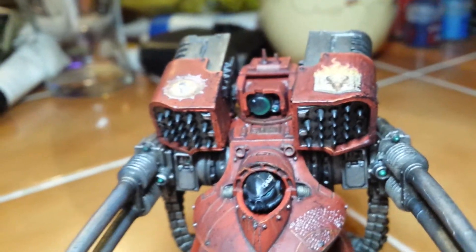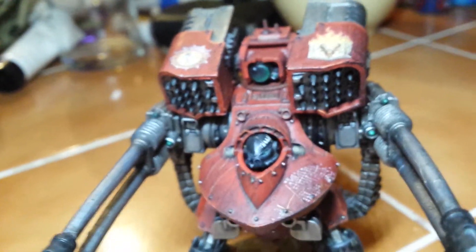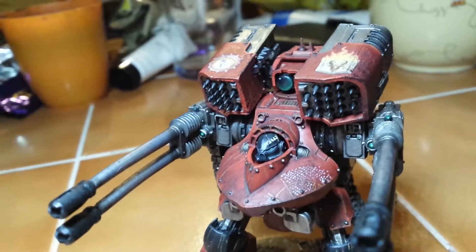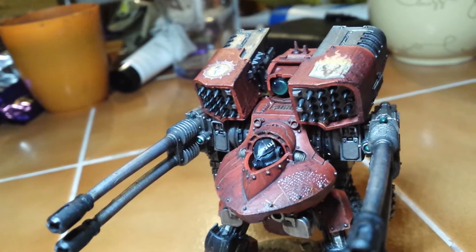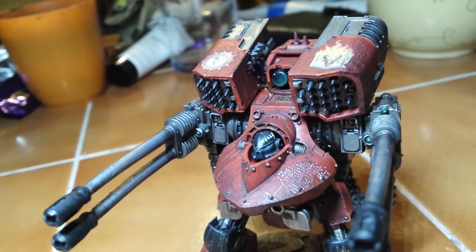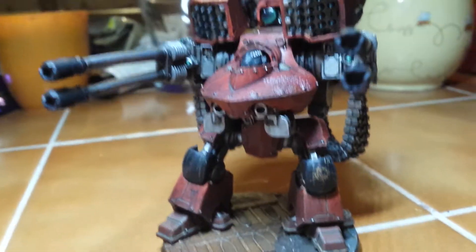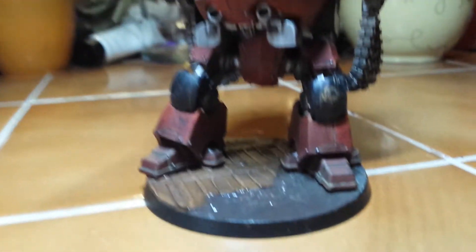Then it's a highlight of Evil Sunz Scarlet on the edges, followed by Fire Dragon Bright. It's got quite a nice look to it, and initially it's quite bright, but then when I use the weathering powders, it tones it down quite a bit and gives it a closer look to Word Bearers, as opposed to something like Blood Angels.